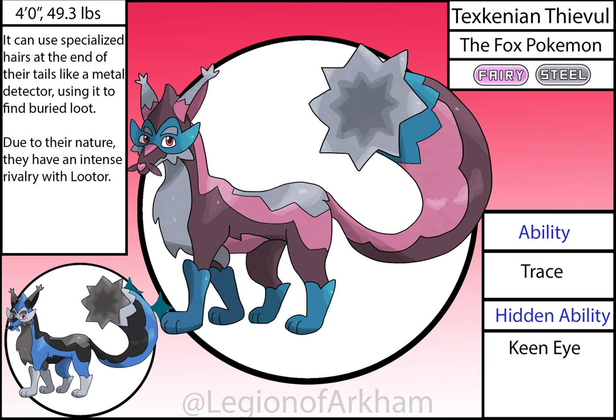Texkinian Thievul, the Fox Pokémon. I gave it the Steel type because I turned the fur at the end of their tails into a metal detector so they can locate stolen loot better if it was buried underground. This mon got a pretty decent upgrade to the color scheme — the contrast of the dark purple and gray really work here. The bright blue was added to help break up the color scheme, and overall this is one of the best original variants of this region.